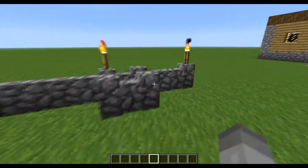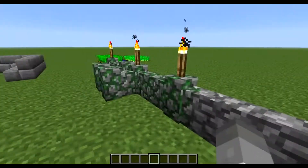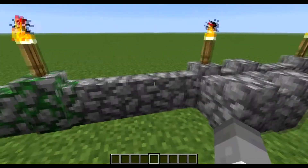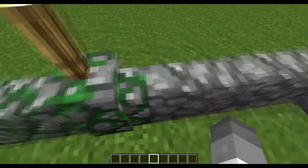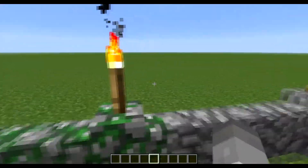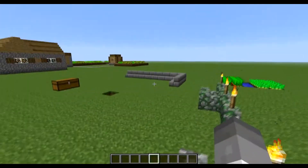I might as well start off by saying that there are some stone walls now. Some of you have been requesting those, and they are only mossy and cobblestone right now. I'm pretty sure there's probably going to be brick sometime. As you can see, they do connect to each other, and you can also place torches on them — that was probably needed.